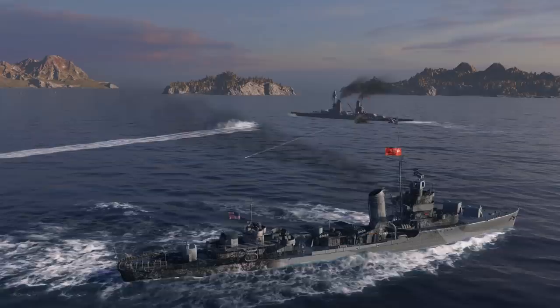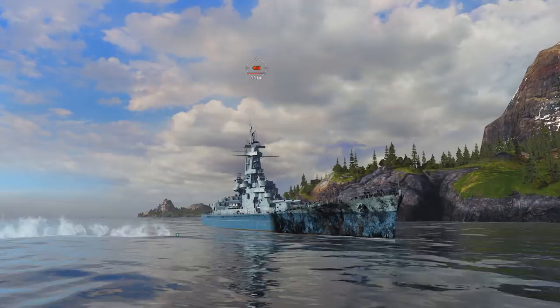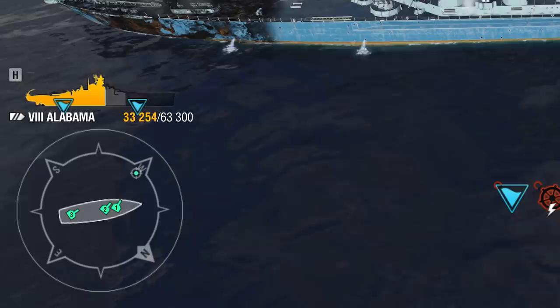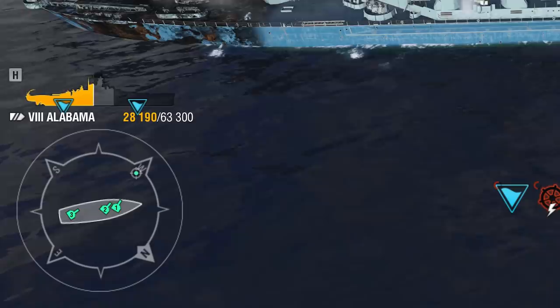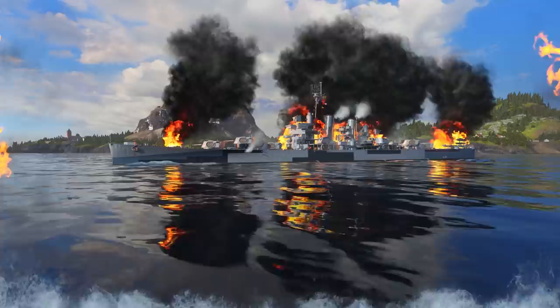In World of Warships, flooding can only occur as the result of being hit by a torpedo or from being rammed. Even in the rare case that a torpedo hits a destroyed part of the ship, it can still cause flooding. Just as with fire, flooding doesn't harm modules, nor does it damage ship parts, but it does directly deduct points from the ship's HP indicator. The Repair Party consumable restores this damage rather well. Detailed information on how to utilize it effectively can be found in How It Works: Repairs.